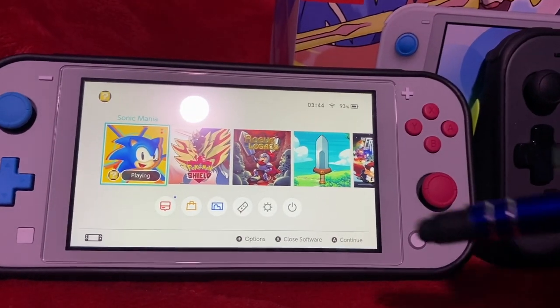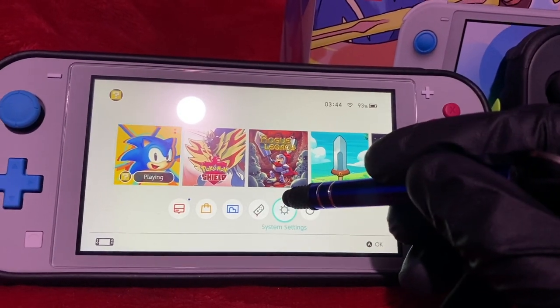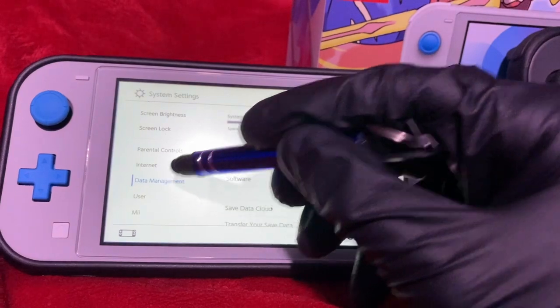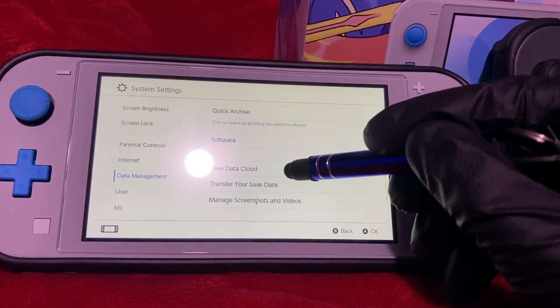On the first Switch that has the save file we want to transfer, we're going to want to open System Settings, then go down to Data Management, and then down to Save Data Cloud and select our user.